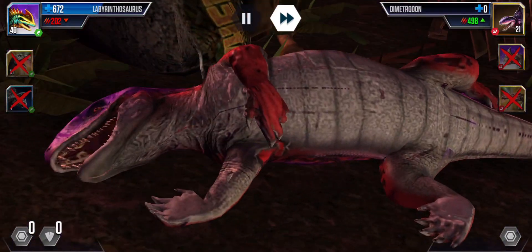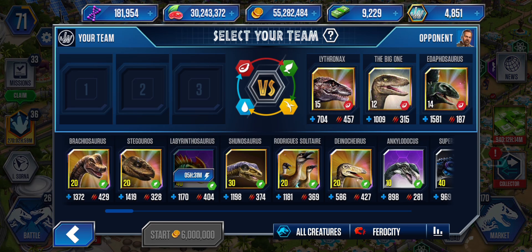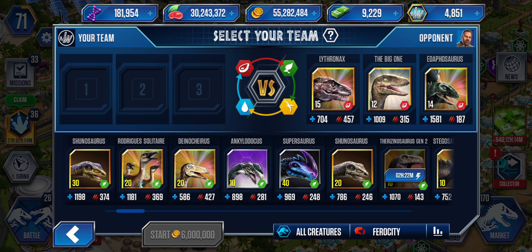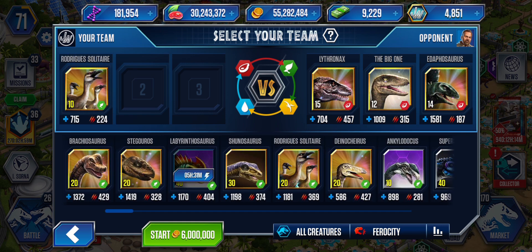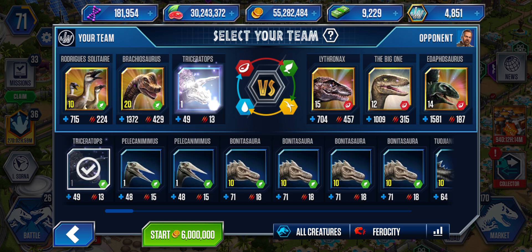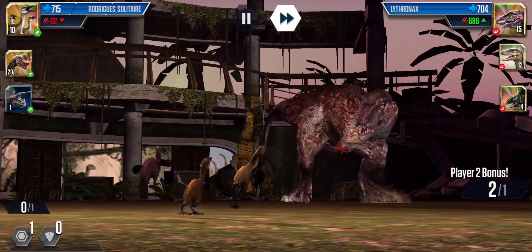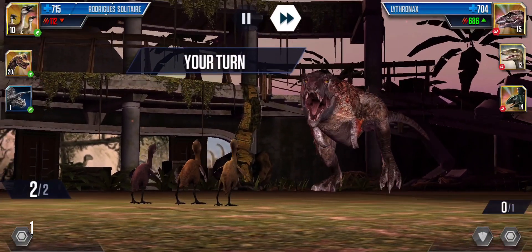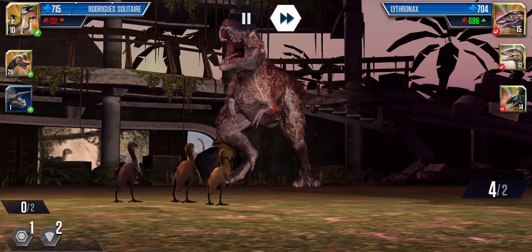Good first battle, very nice. Now we got the big one - we got Edaphosaurus. This guy has so much health. I'm gonna get the Rodriguez, and should I put the Brachiosaurus in for the Edaphosaurus and Dinochirus? Maybe Brachiosaurus and another Triceratops. Reserve with the Rodriguez.